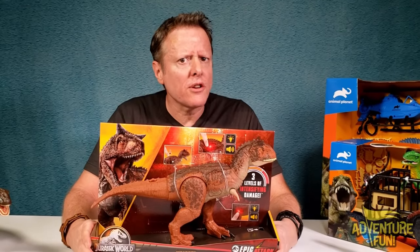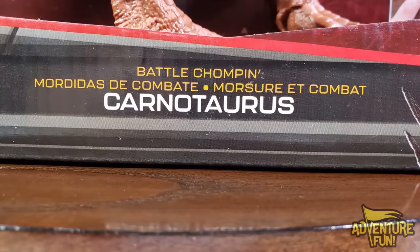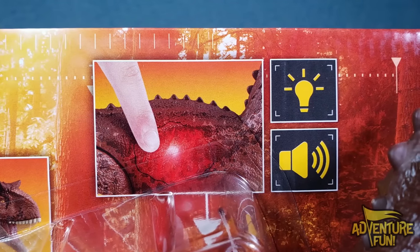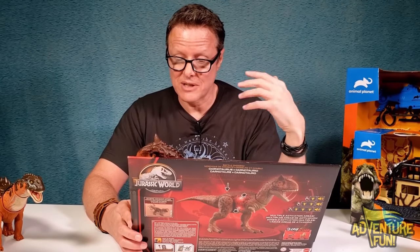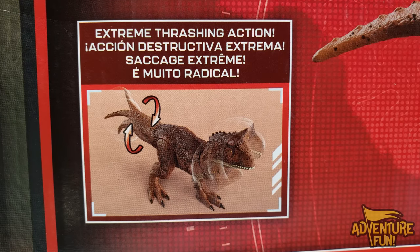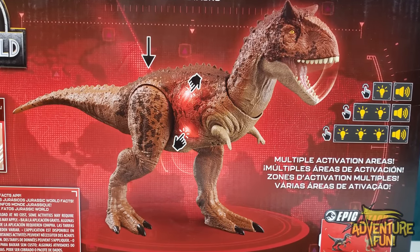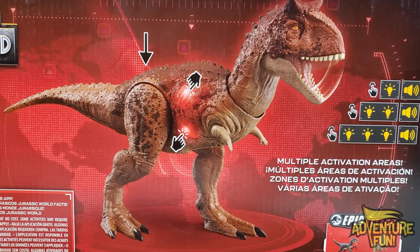We've already done the Carnotaurus before, but this one is different - it's from Jurassic World and it's the Battle Chomping Carnotaurus Epic Attack. If you push down her mouth opens. There are pressure points on her body - push on a point and it actually lights up red and makes a sound. It says three levels of intensifying damage, so when you push those spots the sounds and light show it intensifying, like the damage is getting worse.